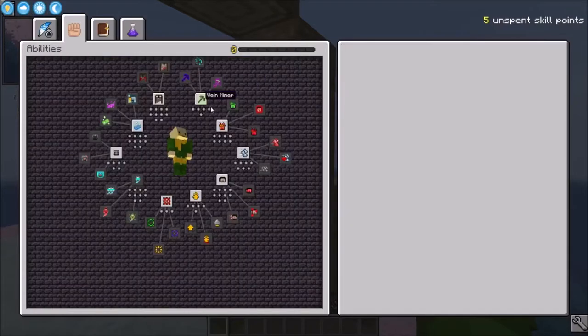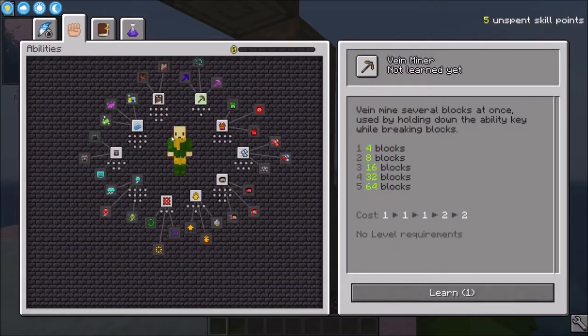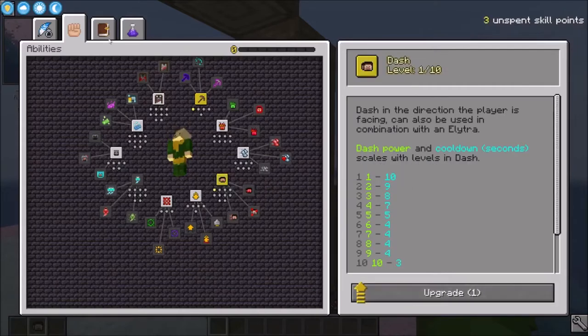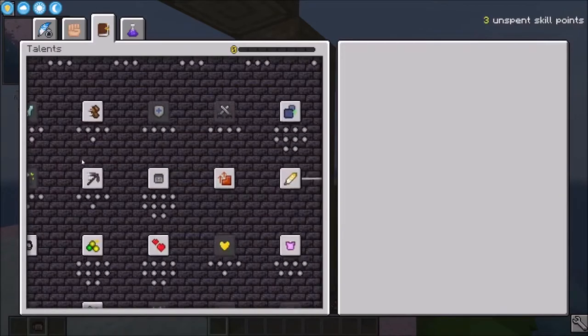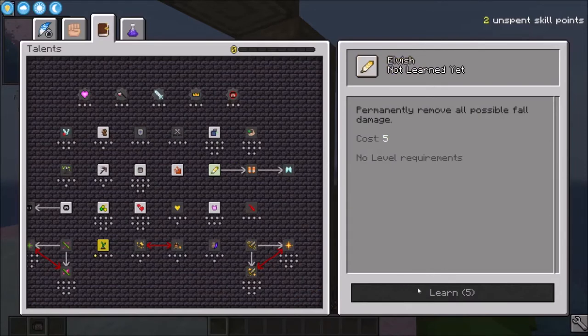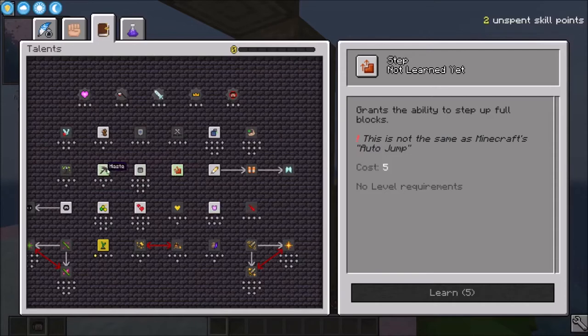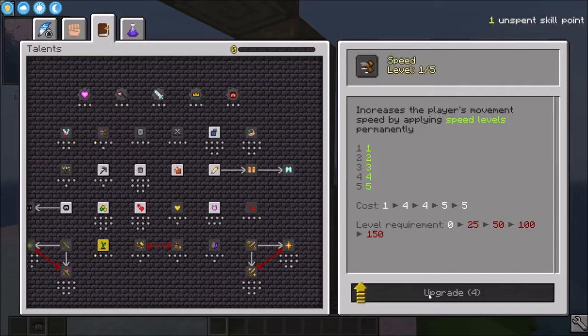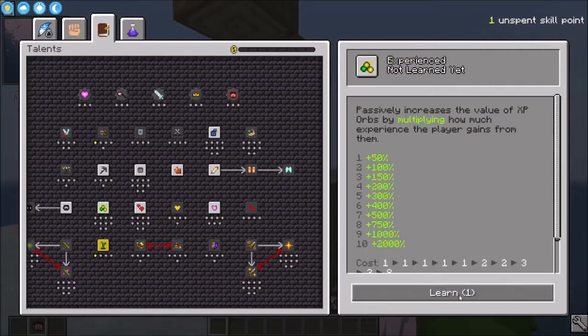Vault Hunters comes with a lot of skills. I'm just going to quickly grab some Vein Miner real quick. There are many other skills on here, such as Dash, which is great to have. In terms of extra skill points, I definitely have to get Twerker. I would love Elvish, but it costs five so I can't have it right now. Step Up, of course, is also really good. For now, I think I'll get maybe some speed so I can travel a bit faster. Speed is good, and experience as well.